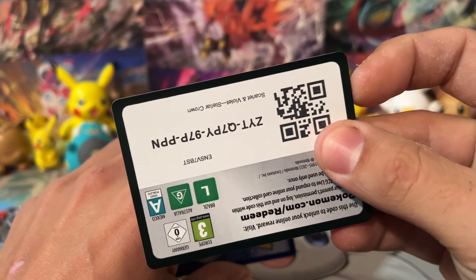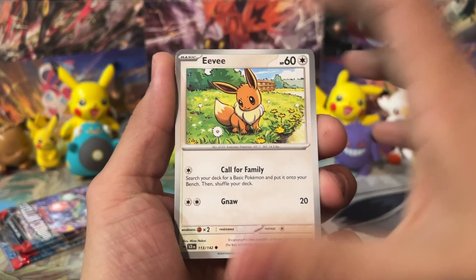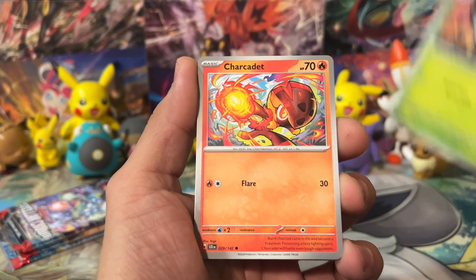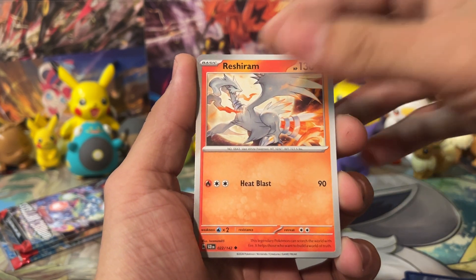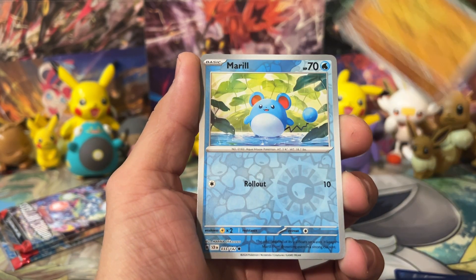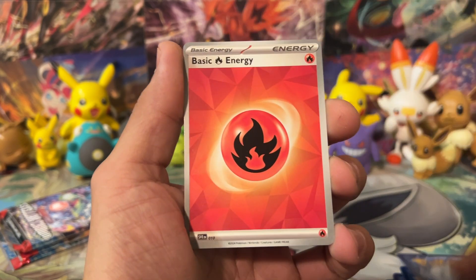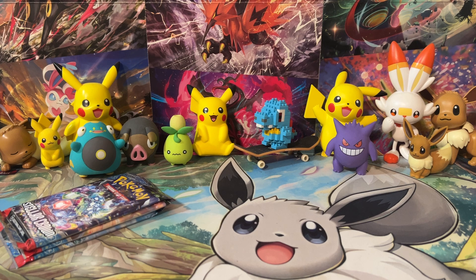Here's some code cards for you guys. The code cards might not work until about Thursday or something like that - they might already be working, let me know in the comments and let me know what you get from those code cards. We got Drifblim, Payapa Berry, Reshiram, a Reverse Pancham, a Merrill, and a Caracosta to start off with that pack. Nothing from that pack, but we got three more packs. Hopefully we pull something cool from Stellar Crown so I can show you guys some of these new cool cards that are coming out.